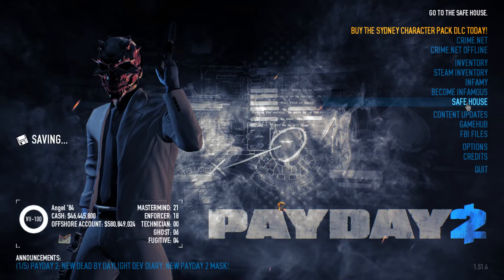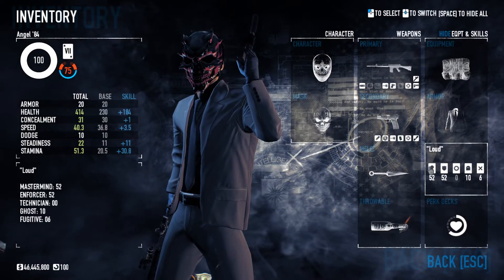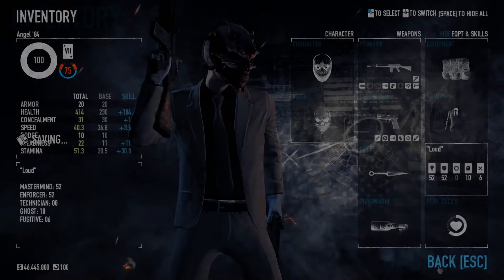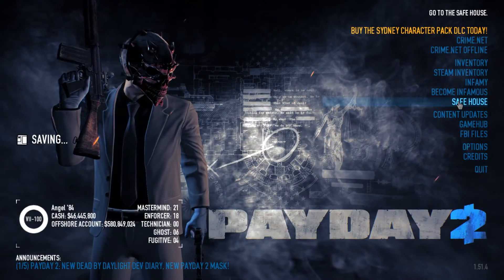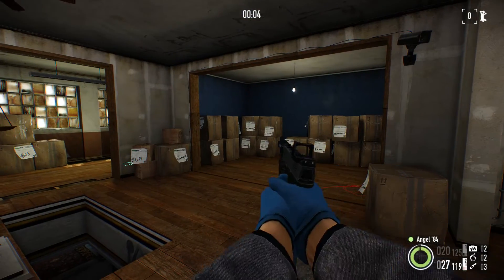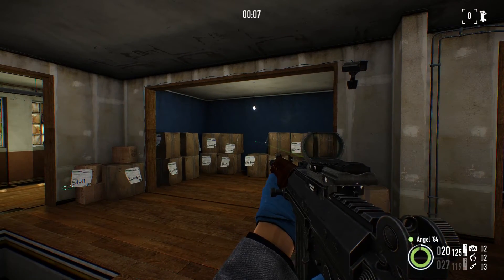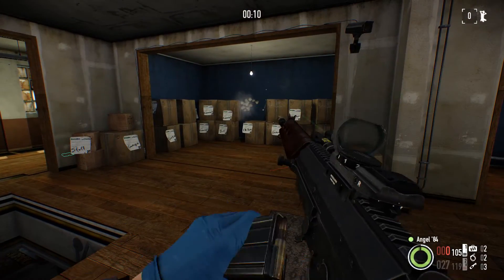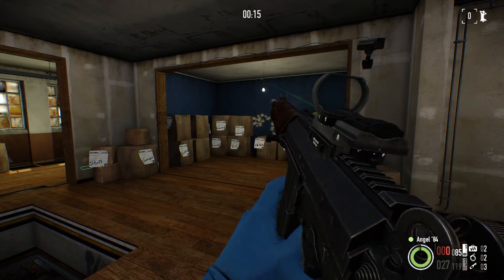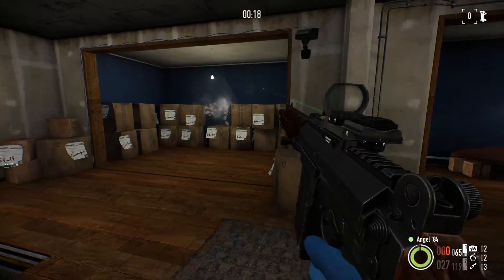I'll show you guys quickly. Just remember, the timing I did was on my loud build, and on my loud build I've got Kilmer as a skill, which increases your reloading time with assault rifles by 25%. I just want to fire a round or two and show you guys how quick this gun reloads. Just watch this — that's full auto. There's the reload. Done. And there I'm shooting again. That's quick enough.